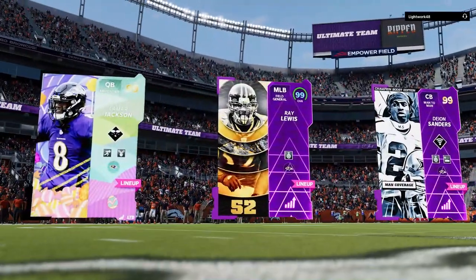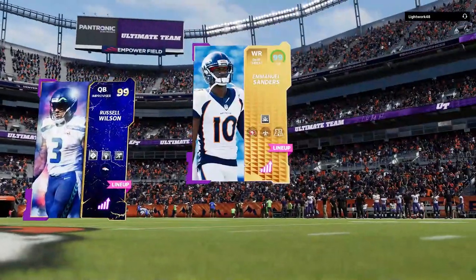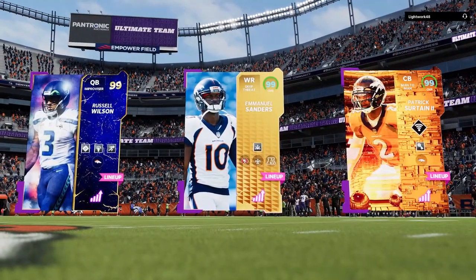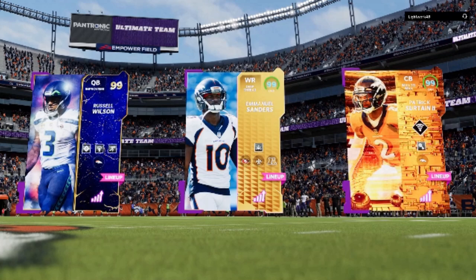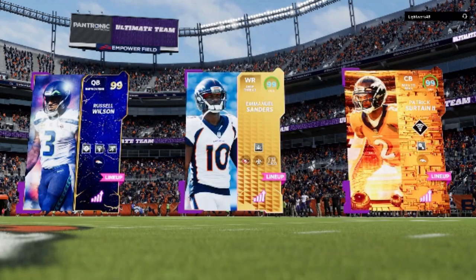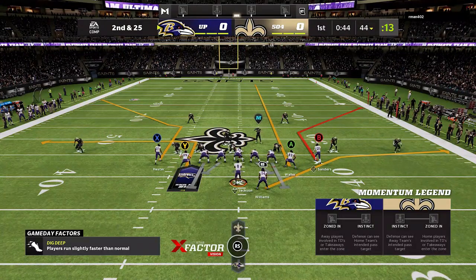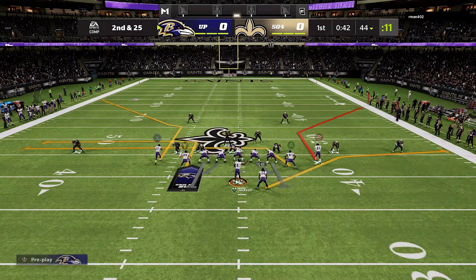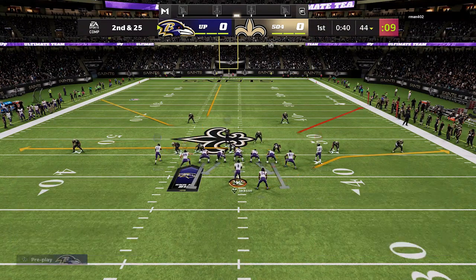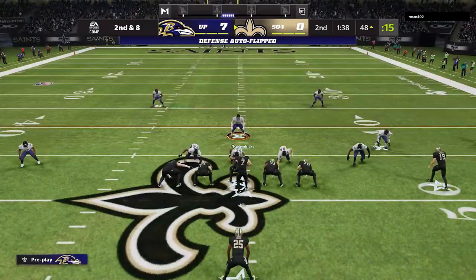While DDA in most modes like online head-to-head, CFM, and franchise is really just meant to keep the game more engaging, I feel the exact opposite when it comes to MUT. MUT is all about money. These cards represent money to EA, and all they want to do is make you buy more and buy more. I think they will force losses on you to get you to a point where you think you need to buy new cards. The rest of these examples take place in MUT, where all the rules are out the window.